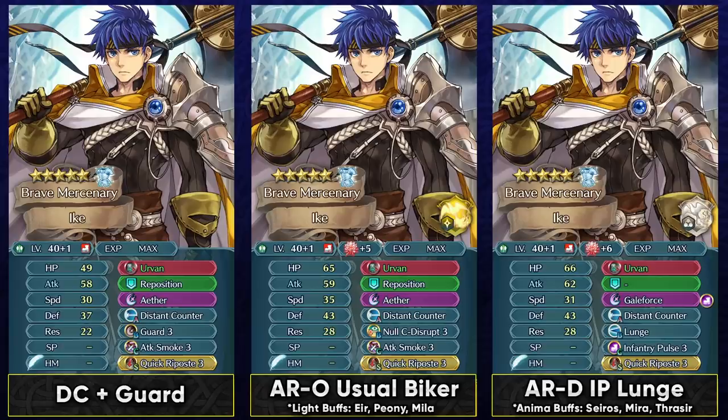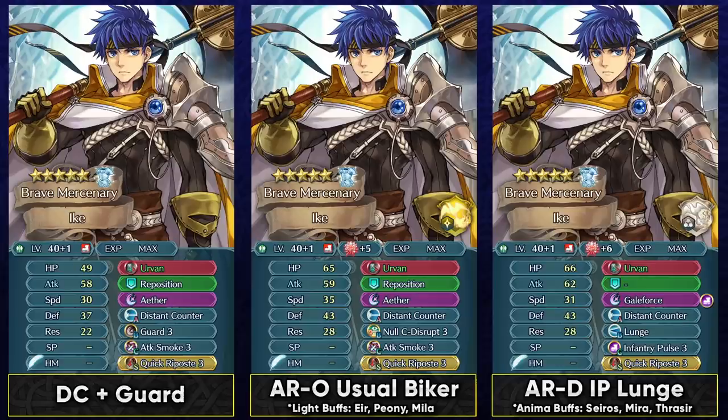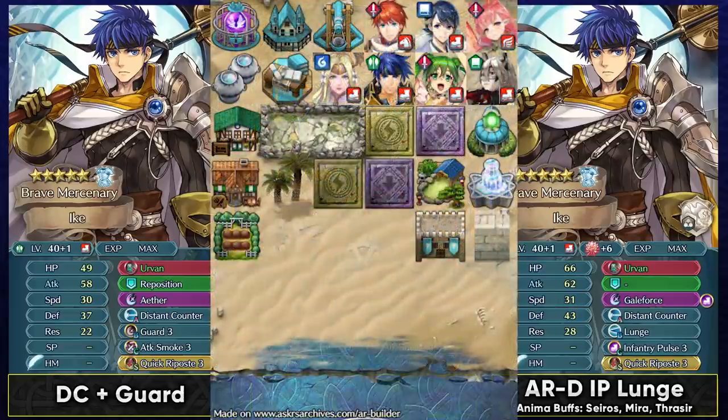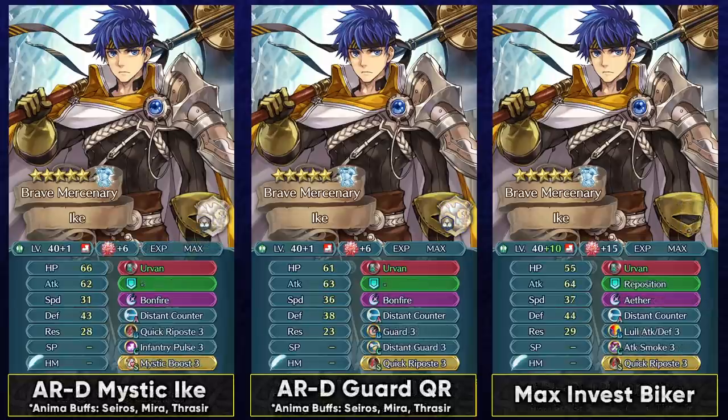Brave Ike still has damage reduction, making him decently bulky even at low merges. A lunge build can be really good on the Lost Castle map in Aether Raids defense, which is a common map for infantry pulse teams. If he gets an infantry pulse boost from a high HP dancer like Ninian, Nils, or Sylvia, he can have a three-turn Galeforce. Initiating combat he takes one hit and then two hits back, allowing him to lunge a unit off the defensive tile and work as a Wings of Mercy anchor. Bonfire can also be used as his special.